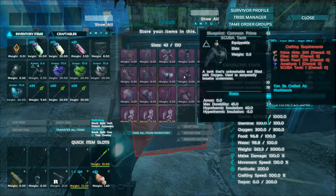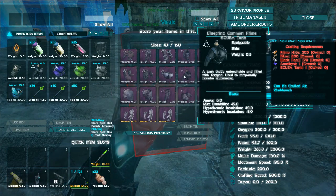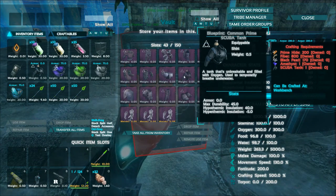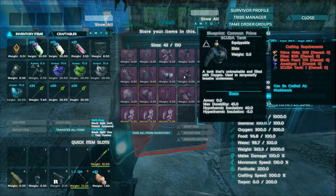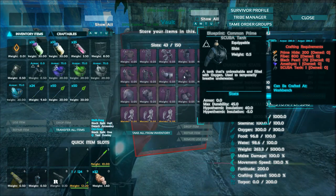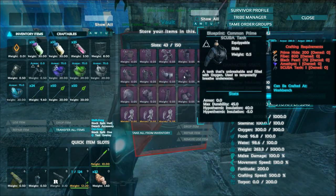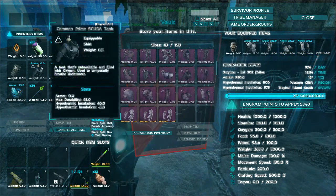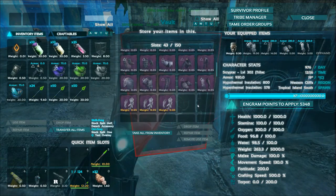We have the scuba stuff, which is quite amazing. Think about this - a prime scuba tank which is unbreakable, so it has no durability. The oxygen usually depletes and the item breaks when depleted, because it's actually the durability decreasing while you wear it - not the oxygen itself. With prime it doesn't go down. We have unlimited oxygen. It doesn't weigh that much.